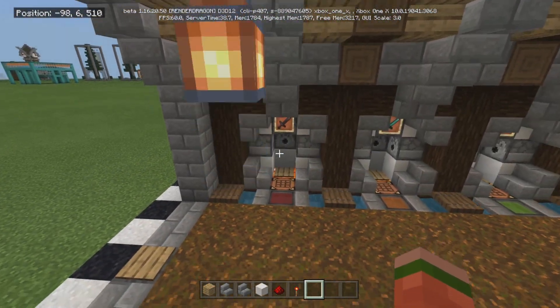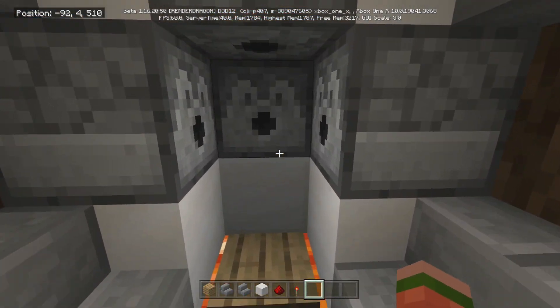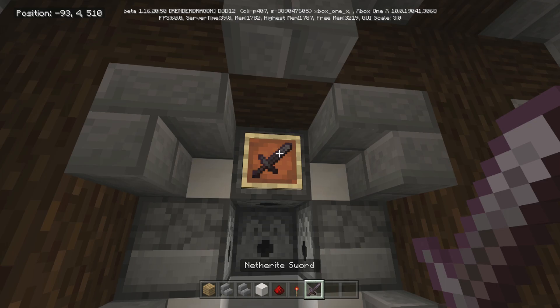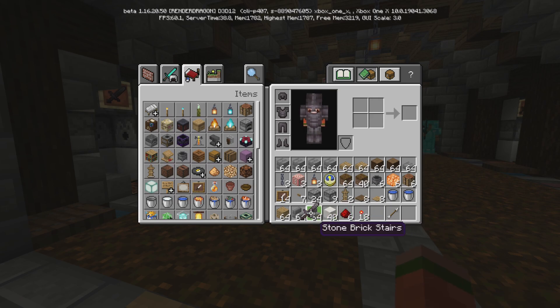We have an auto armor equipper. So if you notice right here I've got no armor on. We come right over here, step in — boom — now I'm fully equipped and I can just take my sword with me as I go. You would obviously just have to hit it but then you get yourself a sword. Very, very cool.